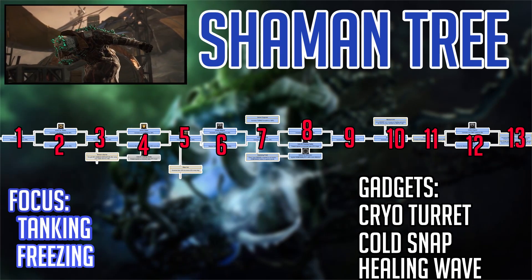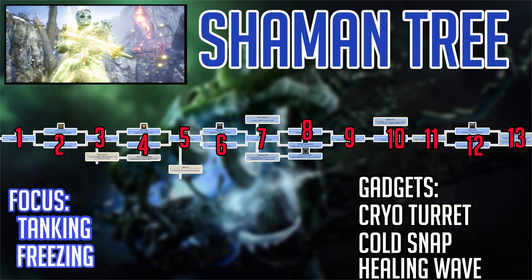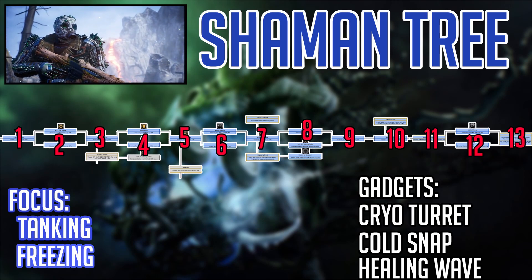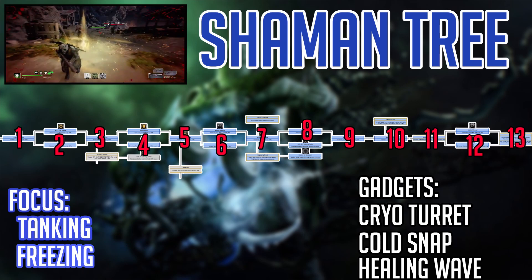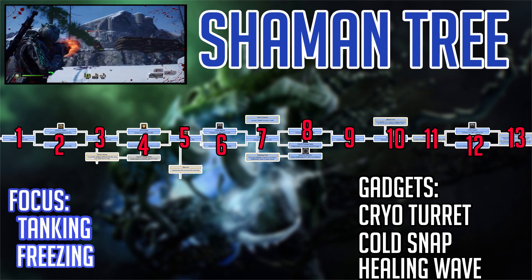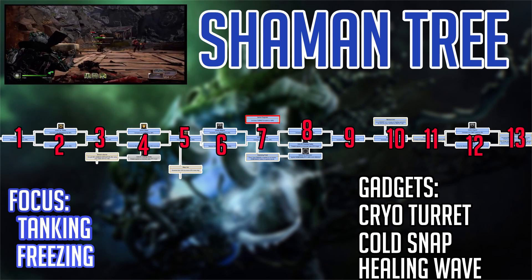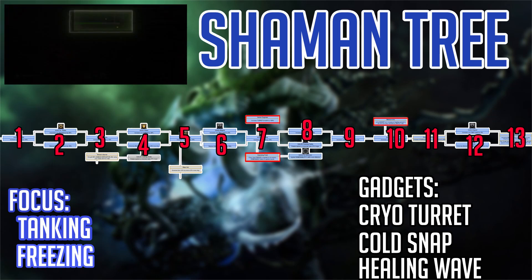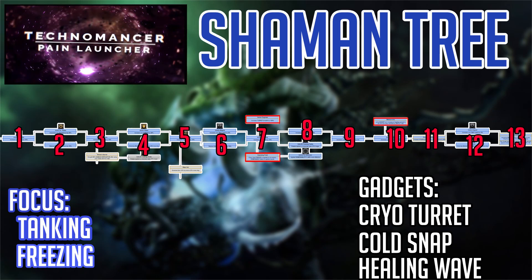Looking at the entire tree, it takes 13 points — just like the Pestilence tree — to reach the last skill. In this tree, there are two or three Keystone skills I think are very mandatory: Senior Engineer, Exposing Frost, and Medical Unit. Maybe even all three — I think these provide a lot of value for your abilities.